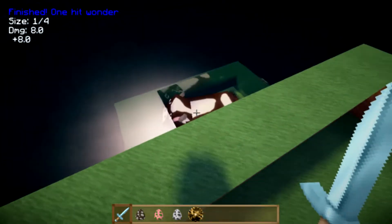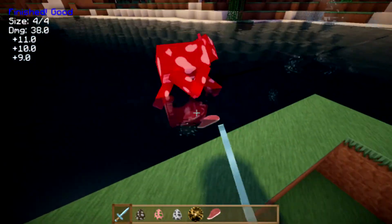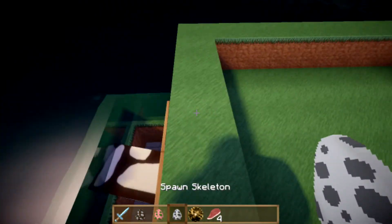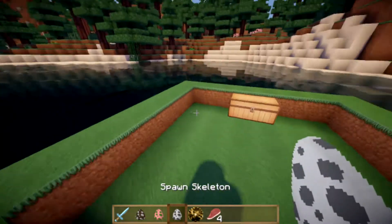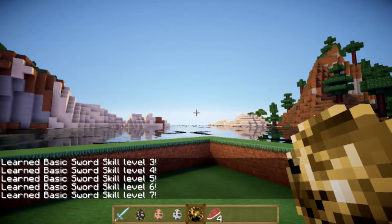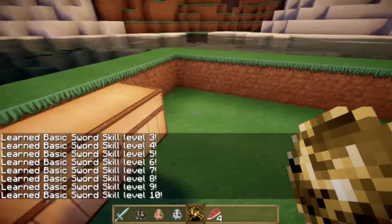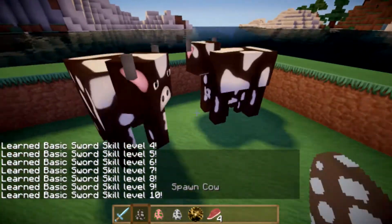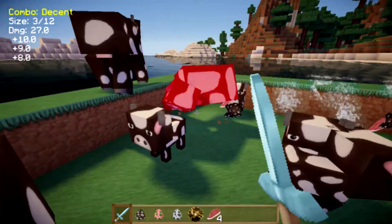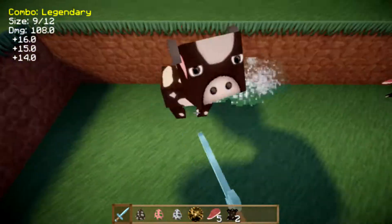As you can see up there, it shows your damage and your combo size — how many times you have done this. I got a two, three, and four out of four combo, which is the max I can do at my current level. The basic sword skill goes up to level ten while the rest only go to five. At max level, my combo size goes up to 12.